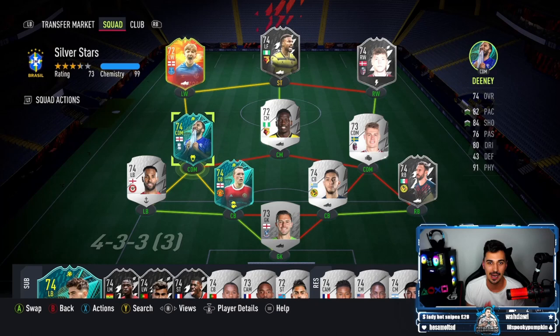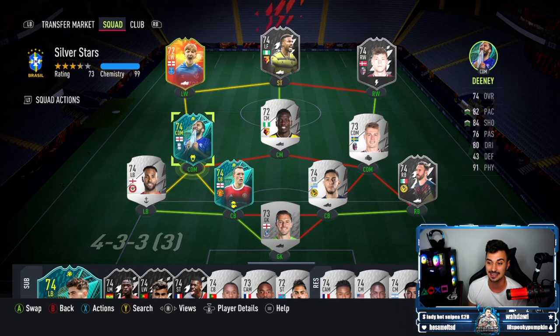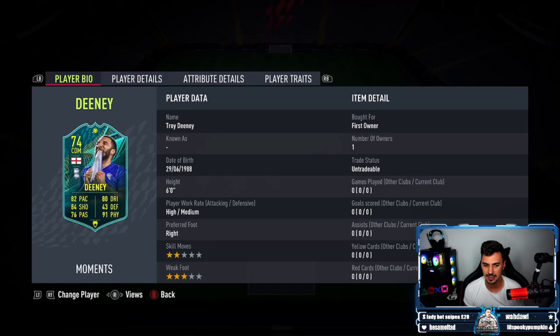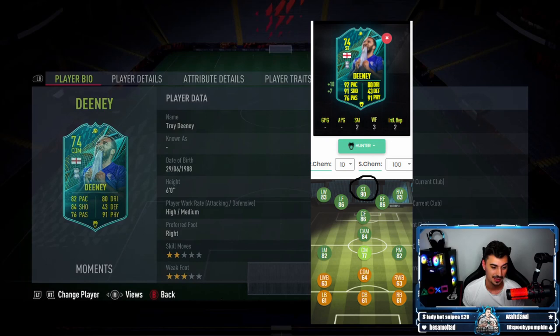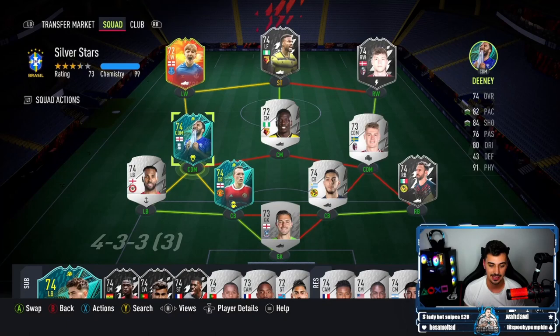This is the current silver team I am rocking and it is looking very strong right now. We have the two new silver SBCs through the Black Friday promo in Jones and Deanie. This Deanie card - you put a Hunter on him and he becomes a 91 rated card. He's got crazy stats - attacking position, physical - he's not getting pushed off the ball anytime soon. The speed is lacking, that's why you put a Hunter on him.